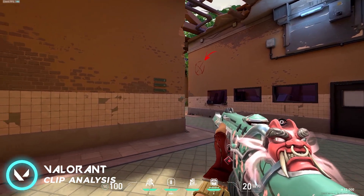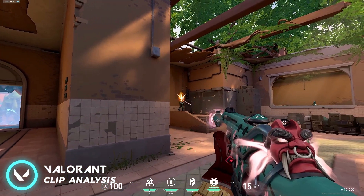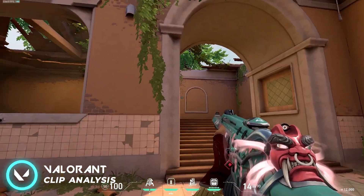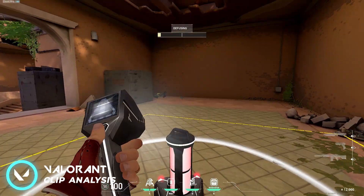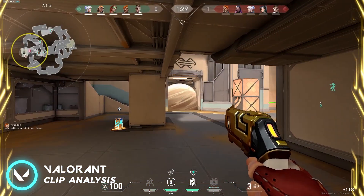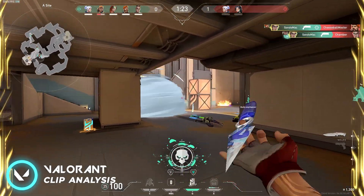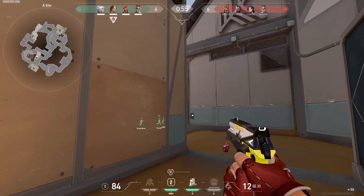Moving on to the more experienced player, the vibe is totally changed. The player has their crosshair at head level, always aiming at the head to ensure they kill the enemy the quickest. The experienced player also has very precise movement, not overextending angles or overexposing himself like the new player was. You can clearly see the experienced player is relaxed, takes their time to aim at the head, and is not whiffing shots — they can precisely and accurately shoot at the target they intend to kill.